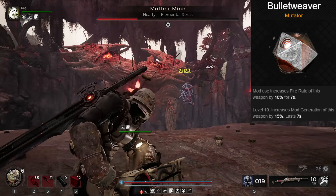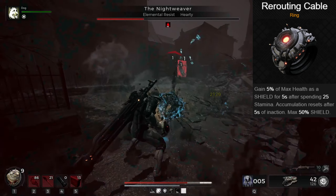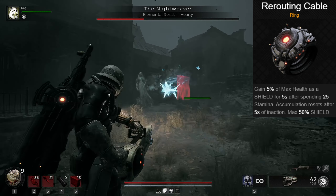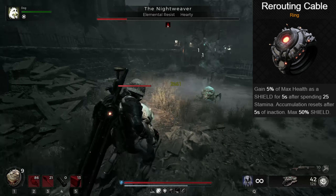Re-routing Cable grants a small amount of shield for 5 seconds upon spending 25 stamina. This is the cherry on top — if you take damage, simply spam dodge 3 or 4 times for a decent chunk of shield, which activates your Generating Band to heal you back up and grants the Akari damage buff if an attack is dodged. Even running in combat can activate this, so it's very fun to gain shield just by doing what you'd already be doing.